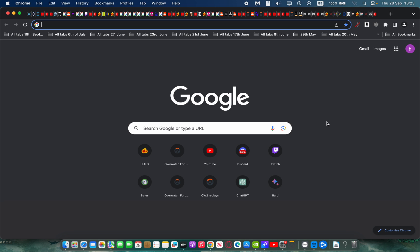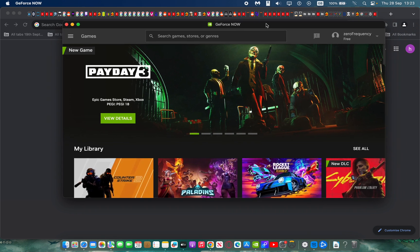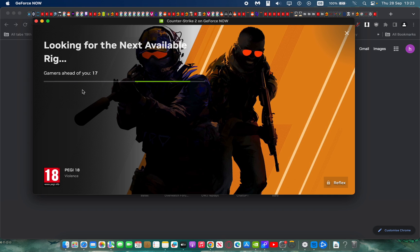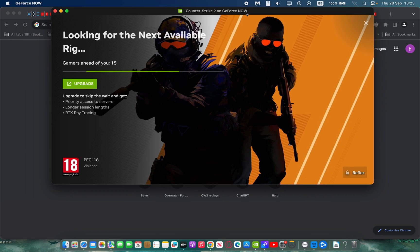In this video I'm going to show you how to play Counter-Strike 2 on your Mac using Nvidia GeForce Now, which is a cloud gaming service. It has different tiers — I'm on the free tier. You click play on Counter-Strike 2 and it starts looking for a rig. There's a queue, and once the position reaches zero you get into the game. I'm using an American server rather than my local one, so my ping will be around 80.